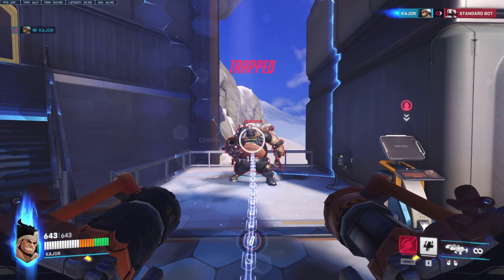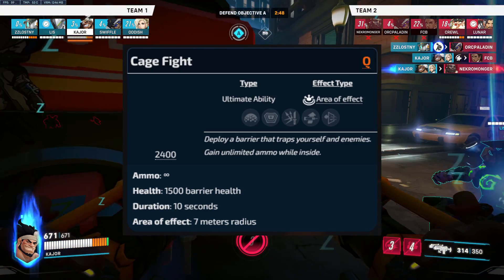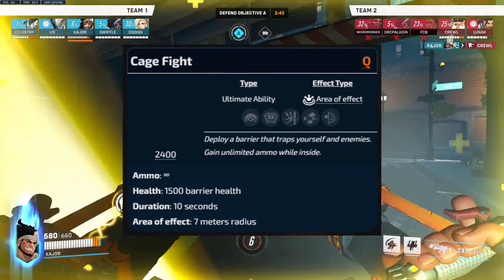Mauga's ultimate makes him deploy a 1500 HP barrier with a 7 meter radius that locks in himself and enemies. The barrier has a 10 second duration and you can cancel it anytime.